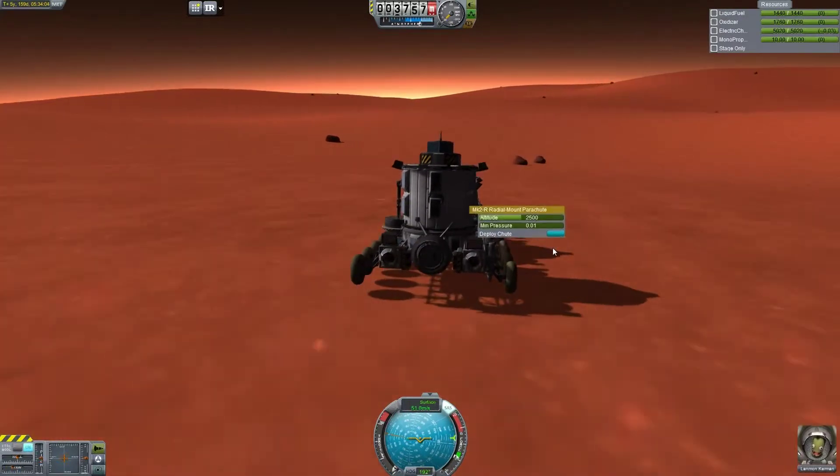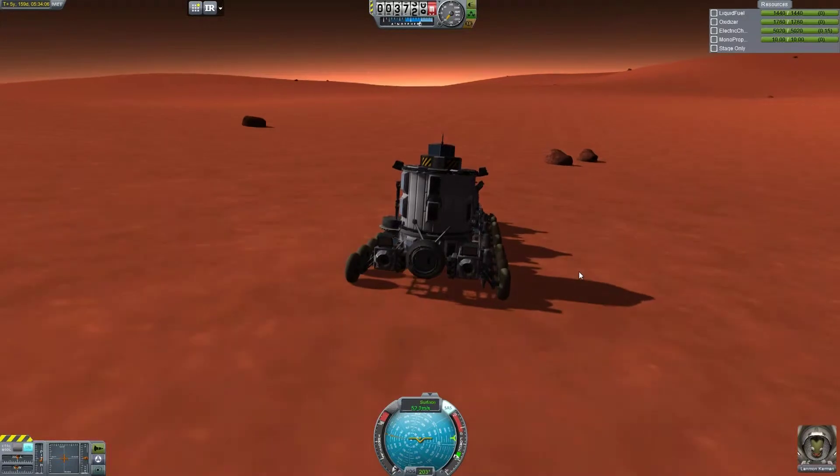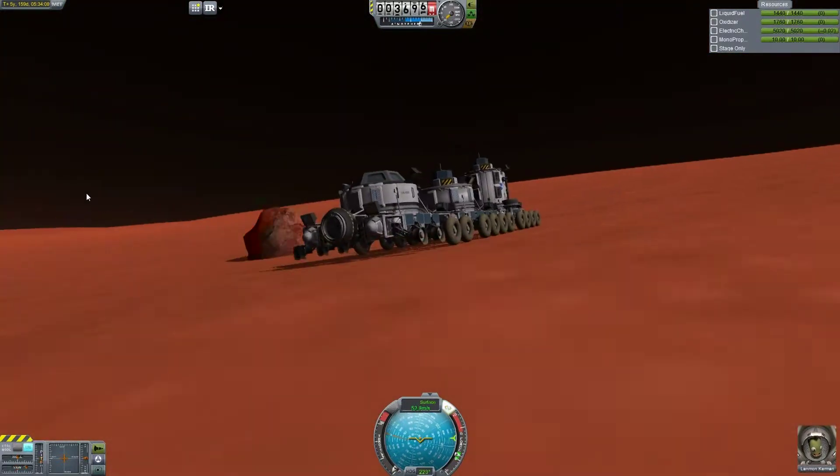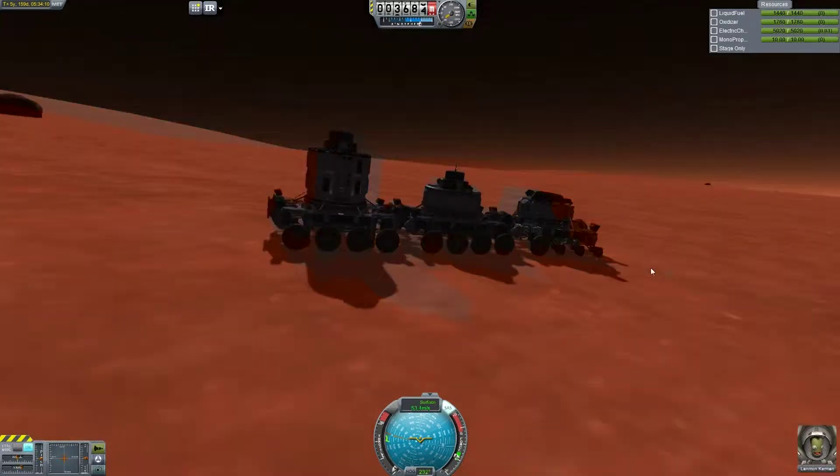Too bad that on Duna there aren't that many biomes. But if there were, you could potentially hit them all at once. There's all the science you need on that main rover in the front, except the Moongoo container.